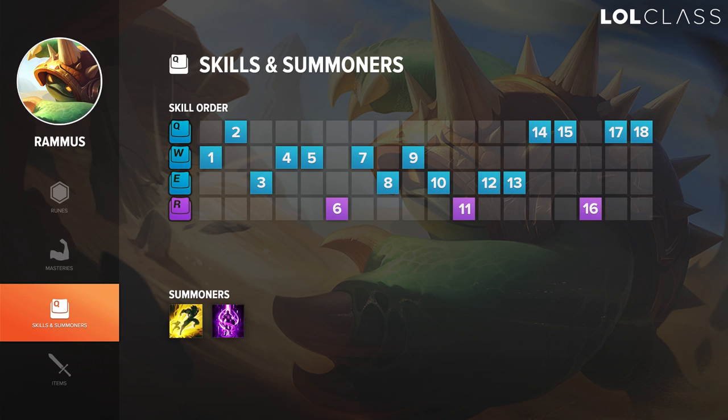For early skill order on Rammus, I like to get W at level 1, Q at level 2, then depending on the matchup W or E at level 3, and then the other one at level 4. So you have all four skills early, and then you want to max W first and E second for longer CC, then max Q last and ult whenever you can.